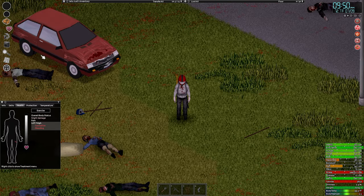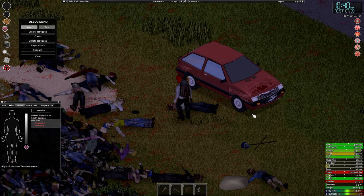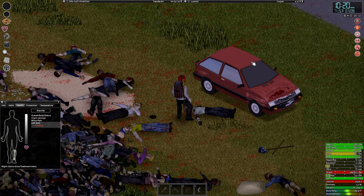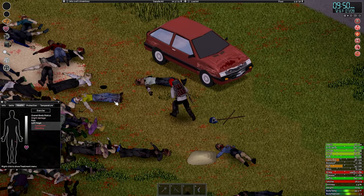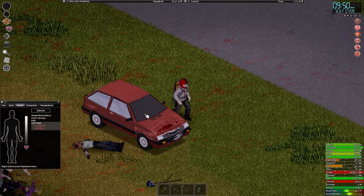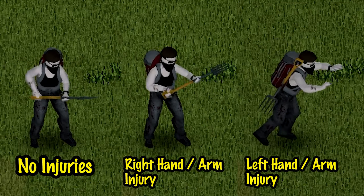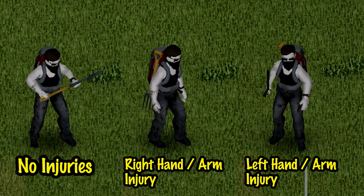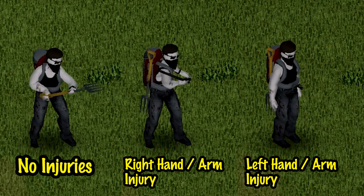Injuries. Injuries in your legs can and will slow you down — deep wounds in your upper legs, scratches on your feet, broken legs. However, crouching sometimes doesn't have those penalties, so in most cases crouch walking is faster than limping around. Injuries to your arms and hands can slow down your swing speed and make you do less damage. It's 100% your right arm and not your left arm, so if you get injuries in your left arm, feel free to ignore it except for the weapon switching speed.